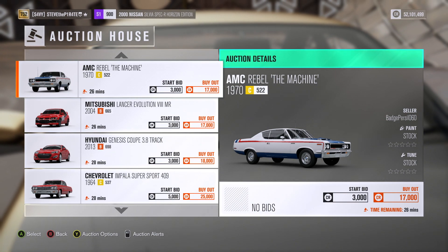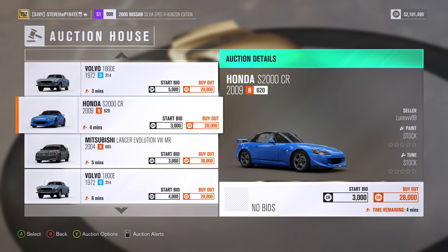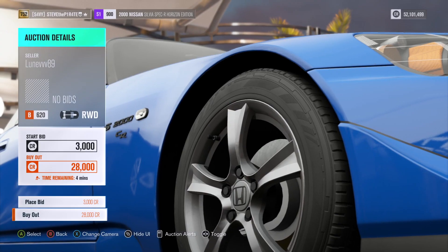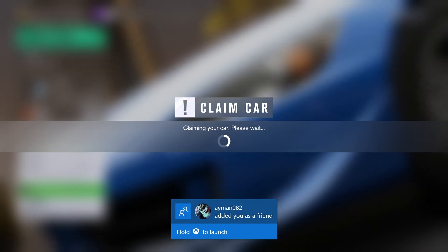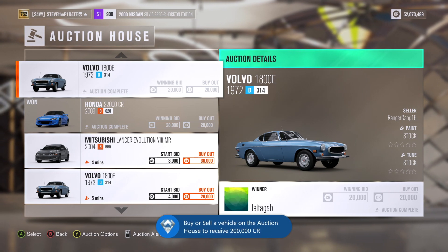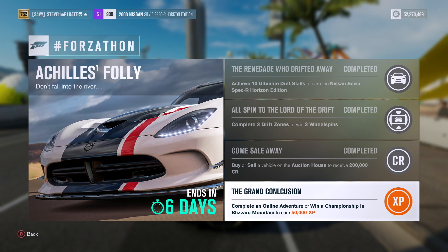Here you can see there are some as low as 17,000, but if you're willing to wait you could go for one with a starting bid of 3,000 credits like this Honda S2000 CR right here. I've got more than enough credits so I'm just going to buy out this car right now. Buy or sell any car in the auction house to bag yourself 200,000 credits.